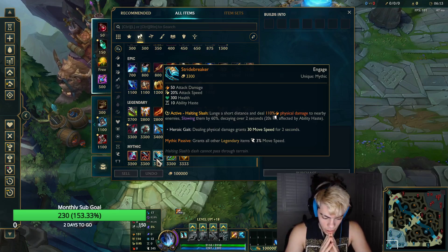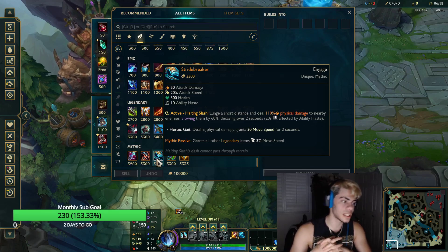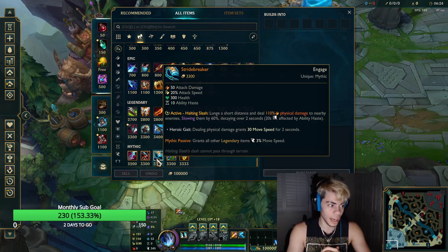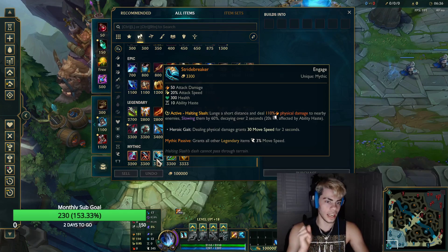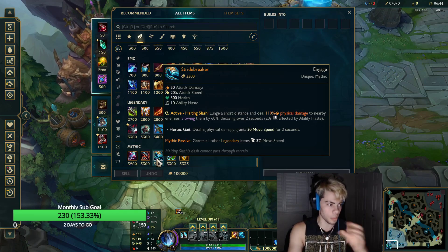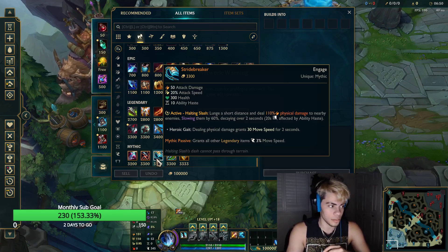There's also Stride Breaker. There's a Challenger Hecarim main named EU Rats who builds Stride Breaker pretty much every game. I personally don't build it because even though it gives you the mythic movement speed and the AOE slow and it's a good item in general, it just doesn't feel like Hecarim. With Hecarim, it's all about the Sheen-empowered Q's hitting hard. Stride Breaker is more about going in and staying in to get your burst combo off rather than actually dueling. But Stride Breaker is still a possibility you can definitely try.